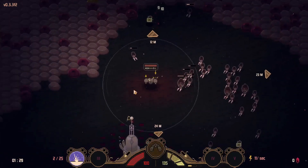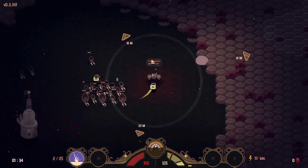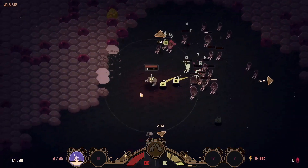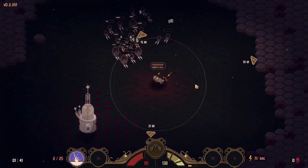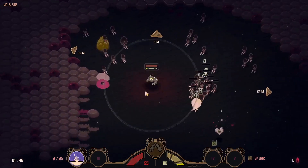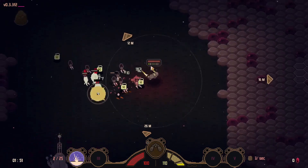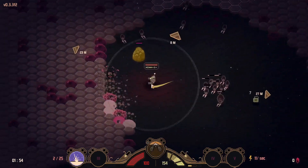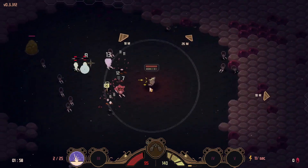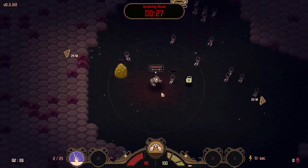Let's keep moving forward — we need to get 25 miners. I'm trying to see if I have an ability but I don't think so. Luckily we don't have ammo concerns, we just have to reload. There appear to be some incoming waves — this looks like a boss wave.